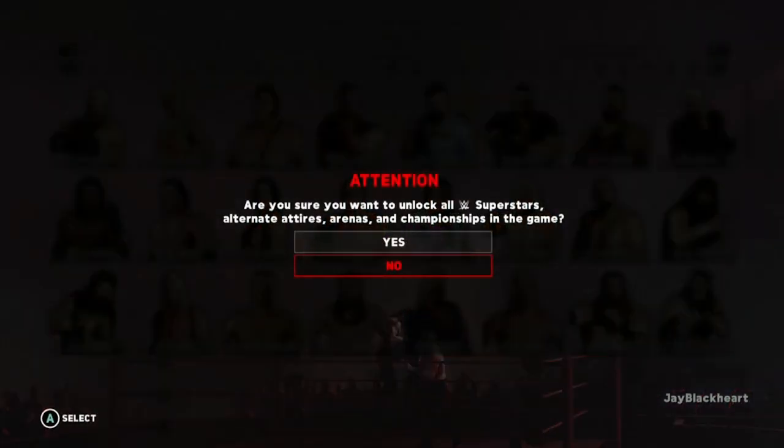On your controller, press X if you are playing on the Xbox One, or the Square button if you are playing on the PlayStation 4, which will bring up a pop-up asking: 'Are you sure you want to unlock all WWE superstars, alternate attires, arenas, and championships in the game?' Select Yes.